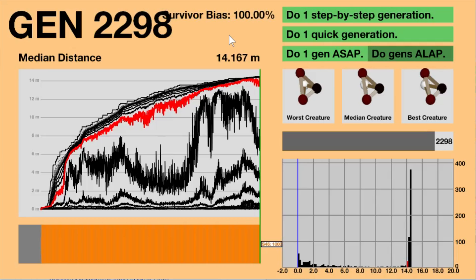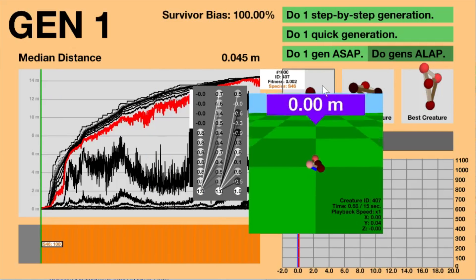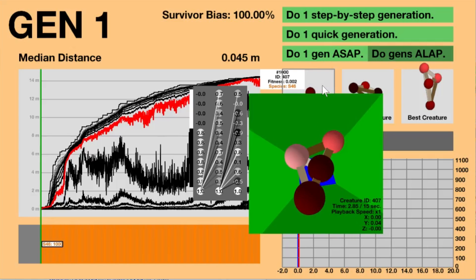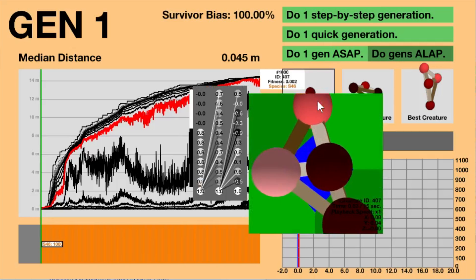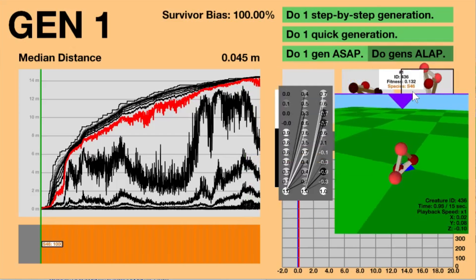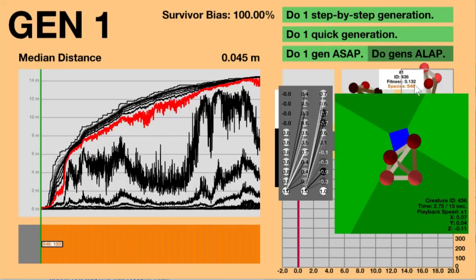Now that we've seen the 2,298 generations of evolution, I'd like to point out some things I noticed along the way. First of all, I didn't get to show you the worst and best creatures of Generation 1. The worst creature takes a lot of skill because you have to move exactly 0 meters away from the center — well, actually it was 2 millimeters, but essentially 0. The best creature of Generation 1 is pretty interesting because it's the best that random chance can do without any natural selection.